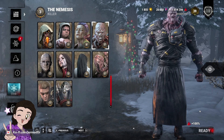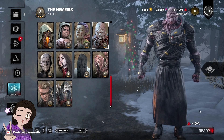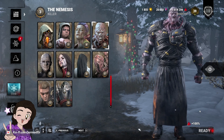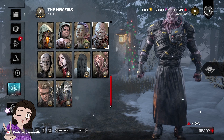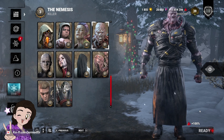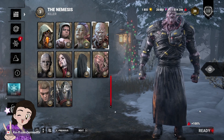I think that Nemesis needs a buff. I think the zombies should be similar to traps or similar to the Artist's crows — placeable and not spawning randomly anywhere on the map, because the number of times Karen has spawned in a corner and just moonwalked into the wall is astronomical. Alternatively, I think the zombies need to be slightly slower and their stun phase needs to last longer. It'd also be interesting if Lightborn worked for the zombies and prevented survivors from blinding them.